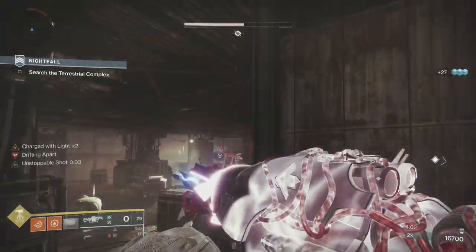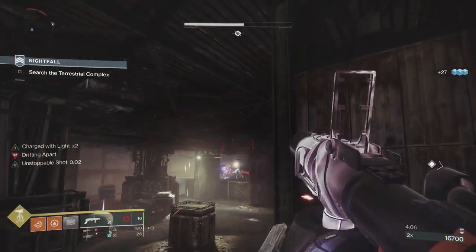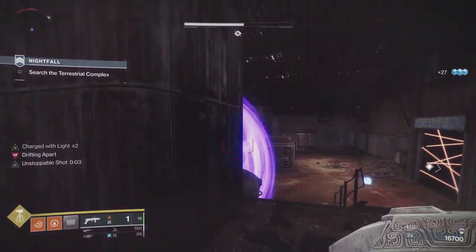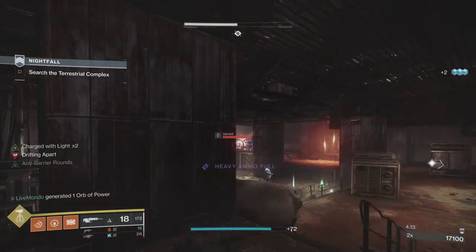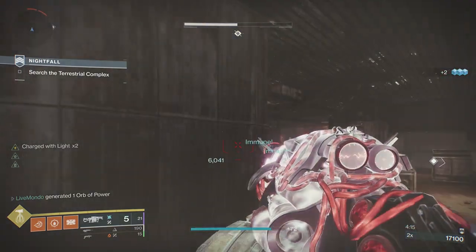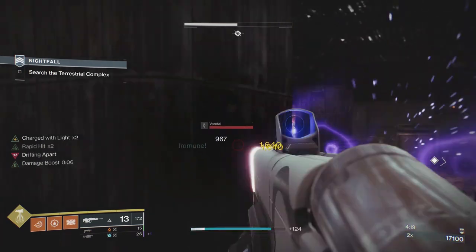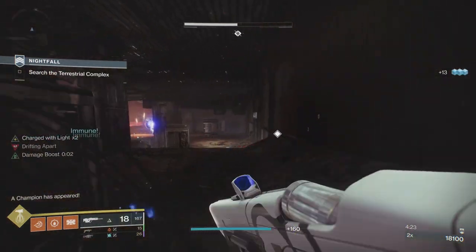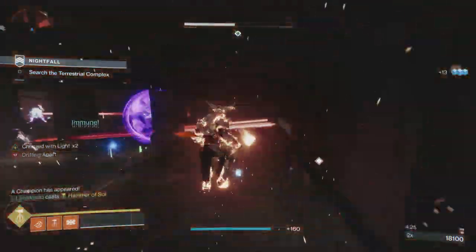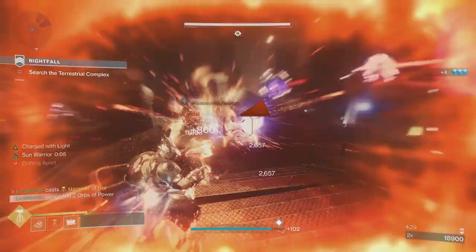The main shields you'll deal with in here are predominantly solar. There are some arc — the knights are arc, and there are actually more arc knights than solar wizards. The boss is solar, which is why I went with a solar grenade launcher — I need to break her shield, and Breach and Clear will allow me to do that. I decided to pop my super and try to clear as much of the next wave as possible.